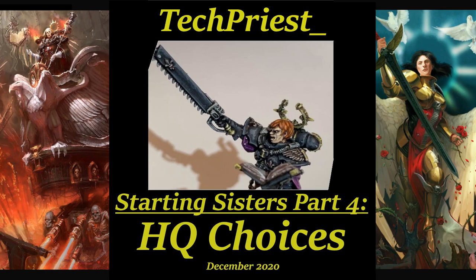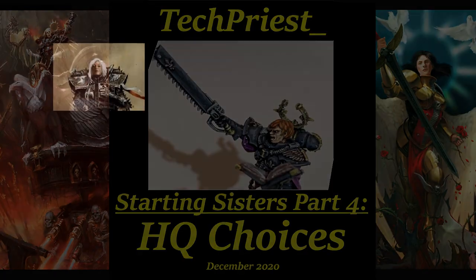Hello and welcome to the Starting Sisters series, where we go from first purchase to first 2,000 point army list and everything in between. In this video we'll take a look at the HQ choices for the Sisters of Battle, which include everything from generic options to a slew of special characters, with almost all of the options being rather powerful and only a couple being sidelined for the most part. The various options within the HQ choice can augment how your army plays, as each HQ is different in the benefits it offers, and as such the following list of choices is in no real order, outside of most commonly played to least commonly played. So let's get into it.